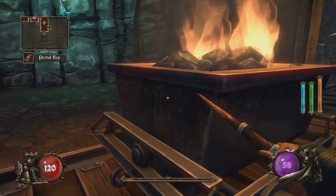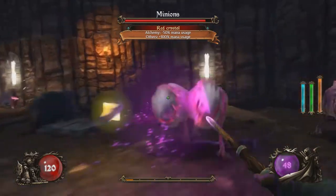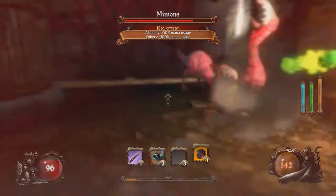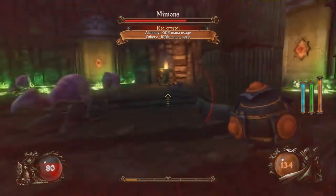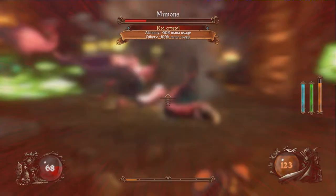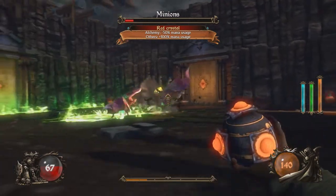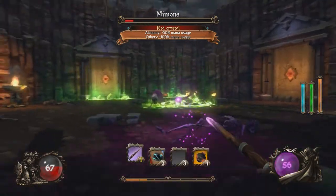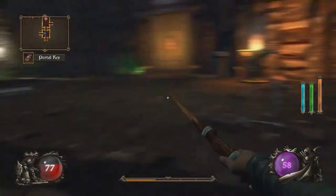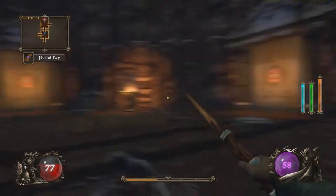As you level up, your wand pool does get higher - I think we started off with 50 and now it's at 58. This room is different: alchemy gets minus 50% on others, 100% mana usage. So let's start using some alchemy. The alternate fire lets us shoot more than one. I hate this room because there's a ton of acid shooting guys, and once they start shooting they fill up the room with acid. The acid doesn't go down right away - it stays for quite a bit, which can get really annoying.